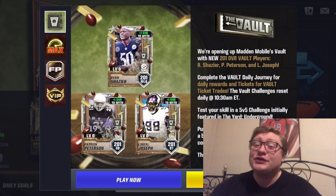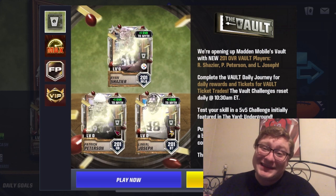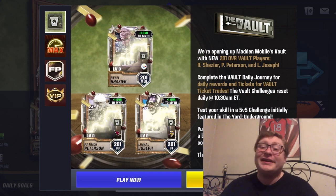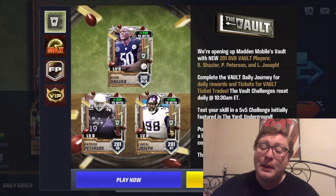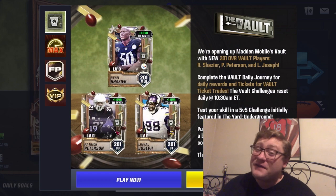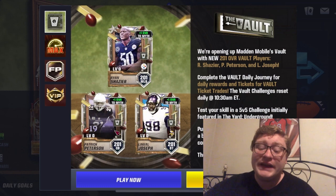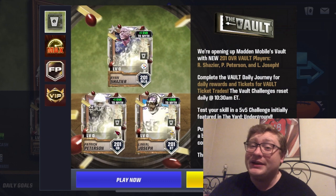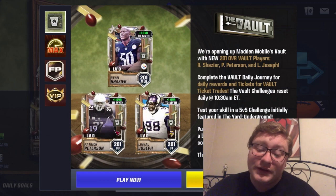They're bringing back some superstars from past seasons and I am very excited to see these three guys return to Madden Mobile. At the top there you see we have Ryan Shazier, middle linebacker from the Pittsburgh Steelers. Bottom left, Patrick Peterson, a guy that I think has a very strong chance at going to the Hall of Fame, who made his legacy with the Arizona Cardinals. And finally, defensive tackle of the Minnesota Vikings, the big man himself, Linval Joseph.